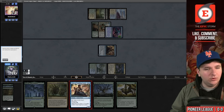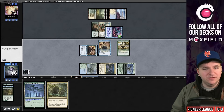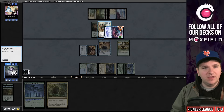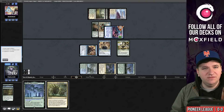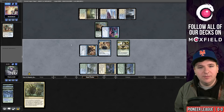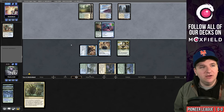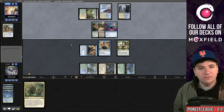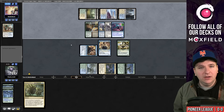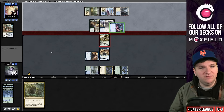I play the Vizier, Arboreal Grazer, and put Lair of the Hydra on the table, then bounce the Staggering Insight with Otawara. They grabbed another land. I wonder if I had tapped for green-green-blue if that would have changed things — I probably punted there. They now have All That Glitters, Curious Obsession, and Griff's Boon — that's nine damage coming from a mulligan-to-five hand.